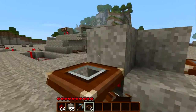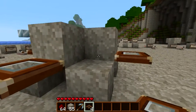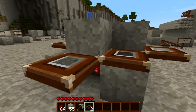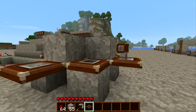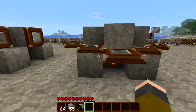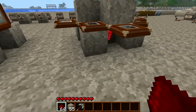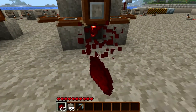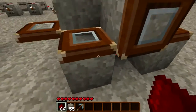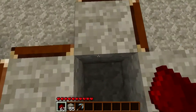Then we're just going to go around it with trapdoors. And there you go — you just put it like this and you're done. If you want to make these reset without setting it off, you just place redstone there. You don't really have to do that while we set it now. And there you go.